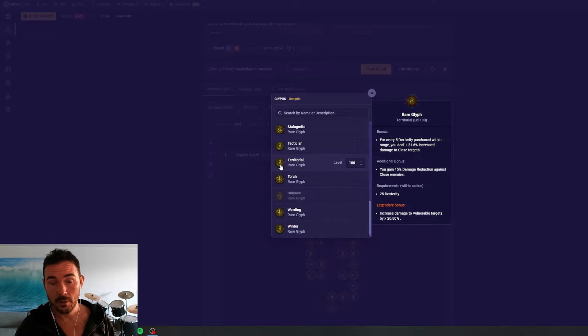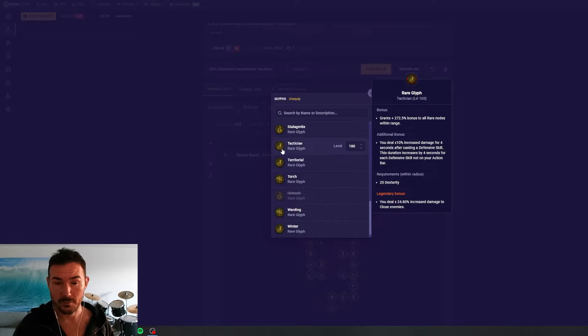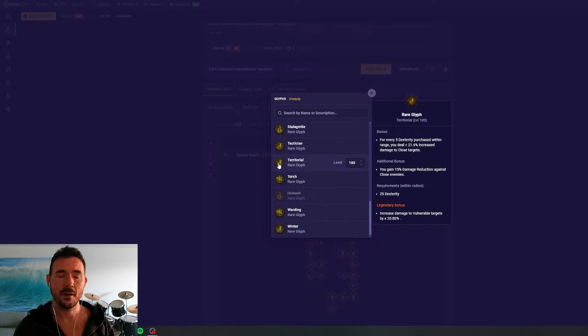Territorial is similar — you need to be close to get the damage reduction from the additional bonus. If you're rocking a close-range build with Tactician, you might also want Territorial since you get nice additive to close at the top, damage reduction against close as the additional bonus, and interestingly a 21% multiplicative to vulnerable as the legendary bonus — though I'm not entirely sure how that relates to the close theme.